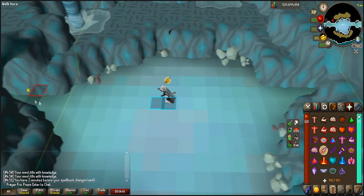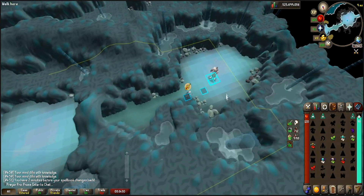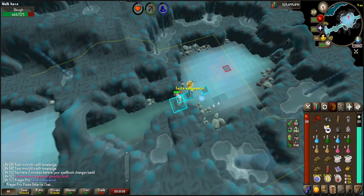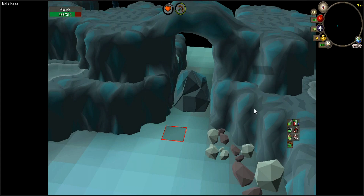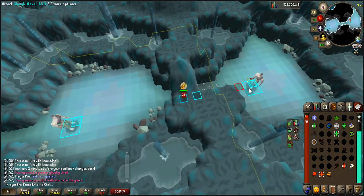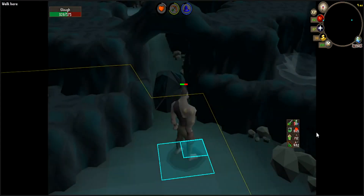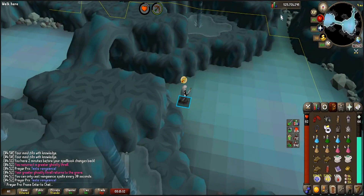Rigor. Protect Mage. Hit him. Once you hit him, you can do your Arceuus Spellbook with the Trawl. That's Venge. Walk already to the next corner so you save a little bit of time. Perfect — Venge again. You could have Trawled here, I totally forgot about that, but it definitely will help. This is the final wave. So once we run over there, we can actually swap our style.